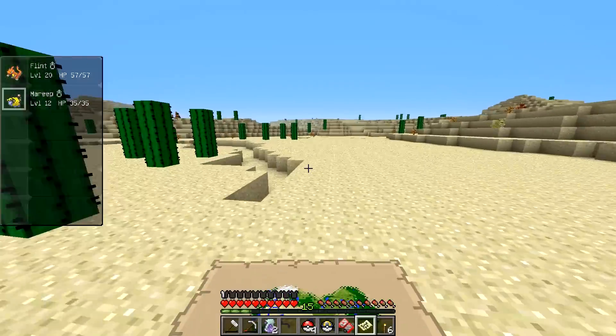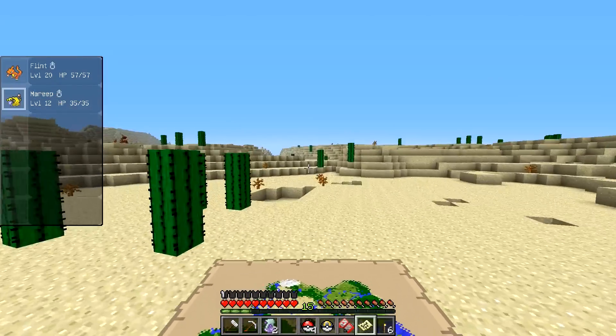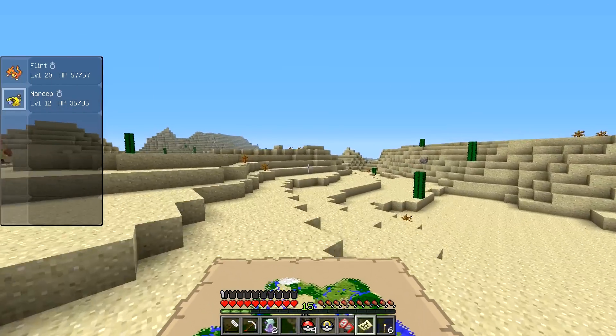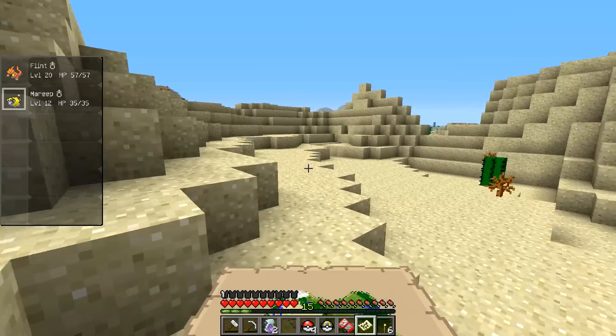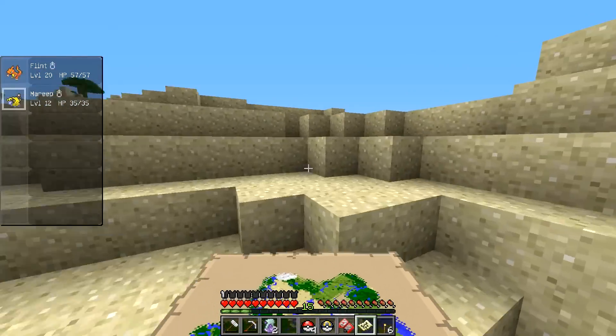Okay, time for us to go over to the snow area. I'm hoping we can try and catch something on the way, but really I should train up Mareep a bit now, because we need to find something that's weak to lightning. And of course in a sand area full of rock Pokémon and ground types and all sorts of things like that, probably not the best place to train an electric type.